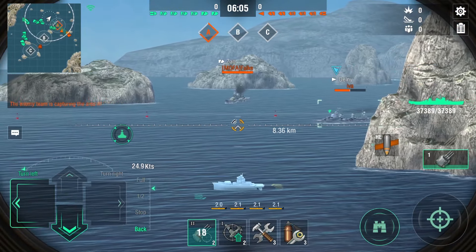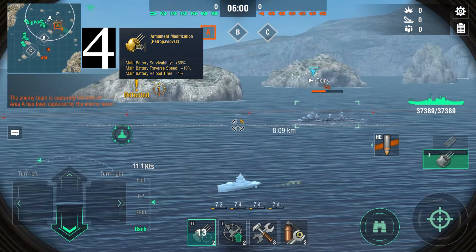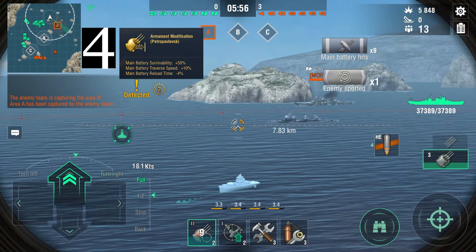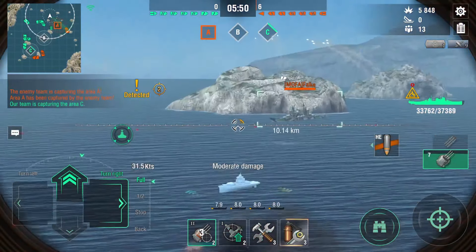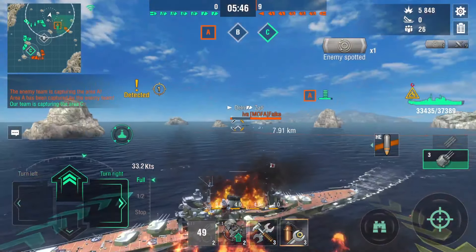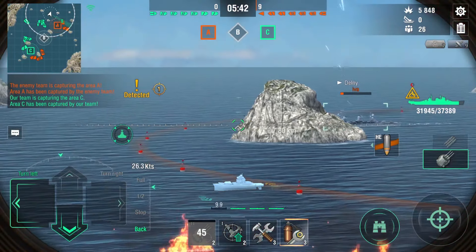Coming in at the number 4 spot, we have the Armament Modification for Petropavlovsk. This gives you 50% extra main battery survivability, 10% faster main battery traverse speed, and a 4% faster reload time — and it goes in the third slot. That means you can also put the reload module, the dispersion module, or even the main battery traverse module if you wanted to.